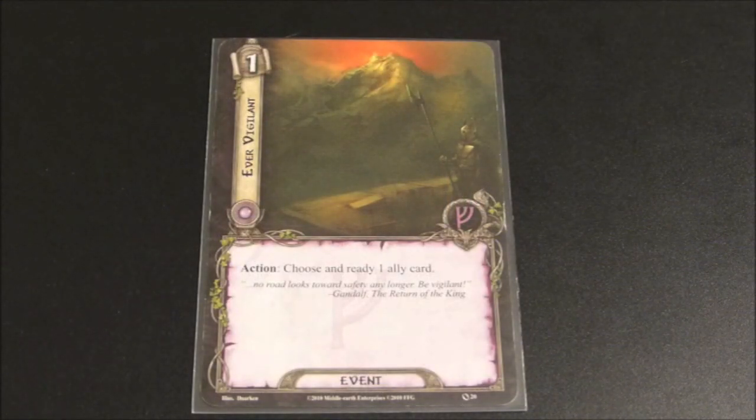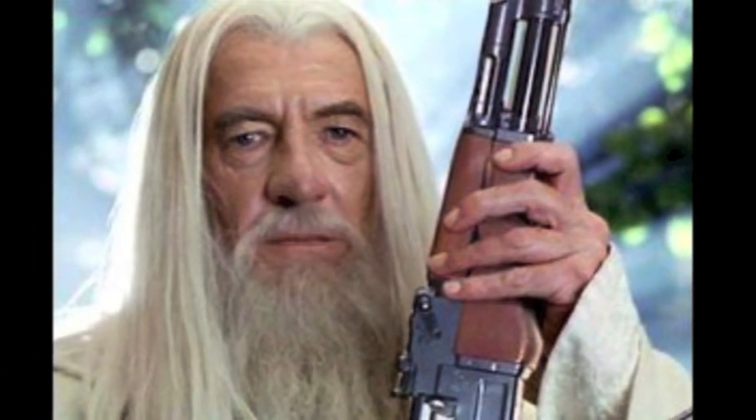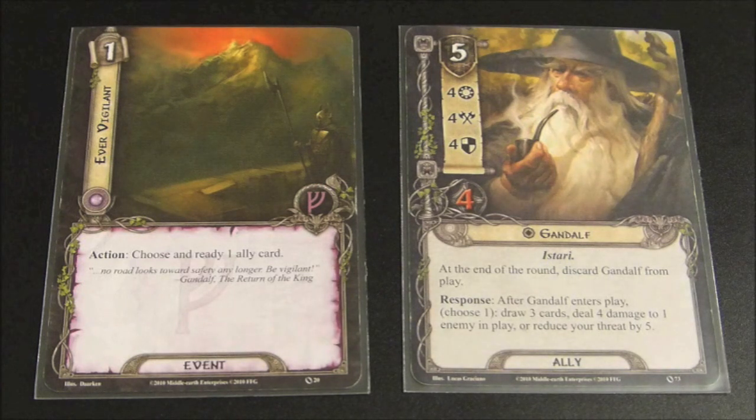Turning our attention to the event cards for the Leadership Sphere, here we see Ever Vigilant. It has a cost of one and reads: Action - choose and ready one ally card. This card really depends on which allies you are including. If you have an ally with an invaluable ability or amazing well-rounded statistics, then perhaps this is a good card to bring. One clear candidate is Gandalf - he has a willpower of four, so with Ever Vigilant you can quest with Gandalf and make great progress with four willpower, then ready him to use his attacking or defending to deal with enemies. Ever Vigilant is a good card provided you have the right ally to play.